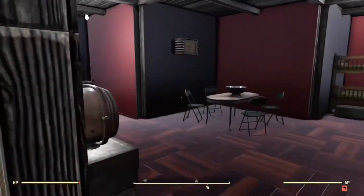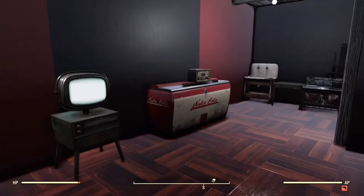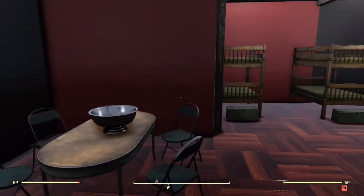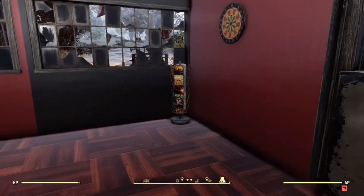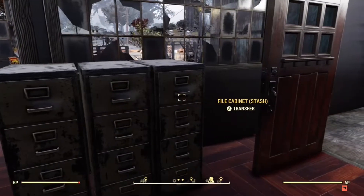Basically here you've got a little kitchen area, TV, a little table, some bunk beds, and then in the corner I've got some magazines and a dartboard to keep them entertained while they're not working.